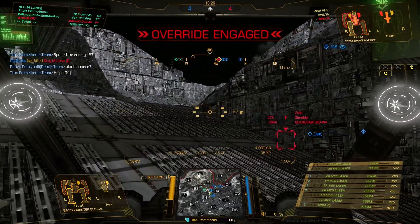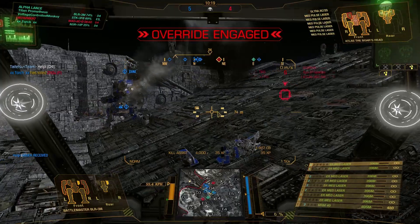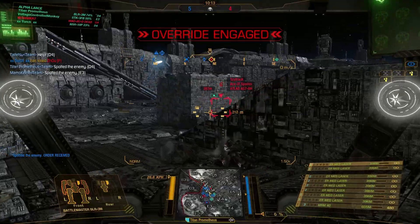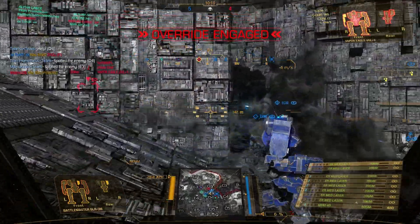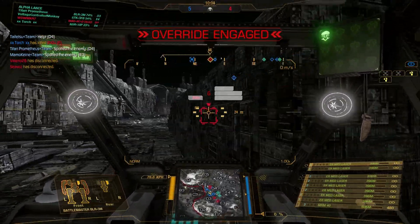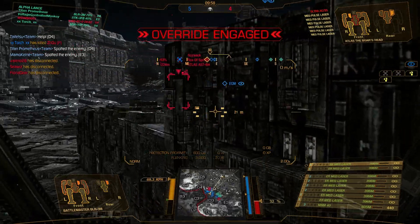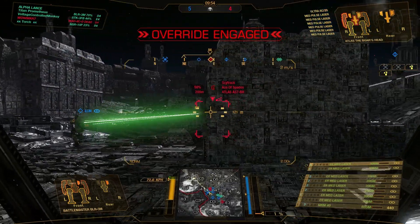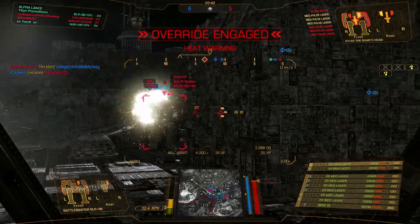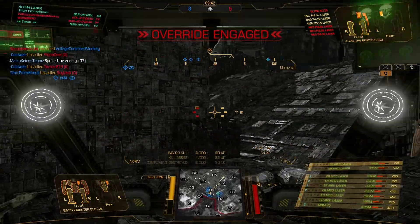We've got a Quickdraw isolated — I think he's going to go down very quickly. And indeed he does. I can now see there's an Atlas in Delta 4 from before, so I'm going to move over to engage. I noticed that we have enemies to our left in Delta 3, so I need to make a decision about who to engage. Going for the Atlas — got a good burn on him. After a few salvos, finally taking off his right torso, and he goes down.